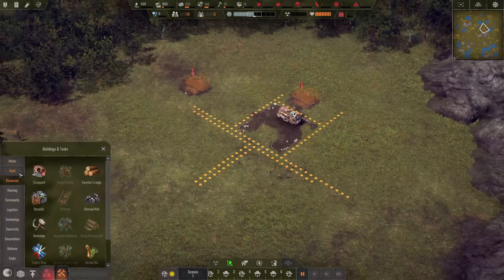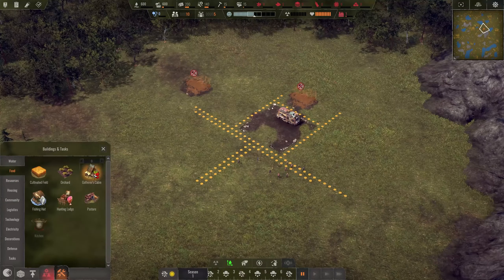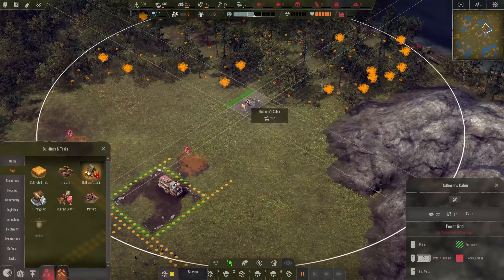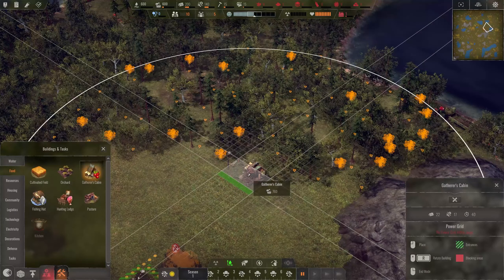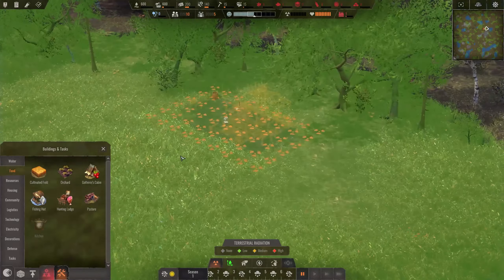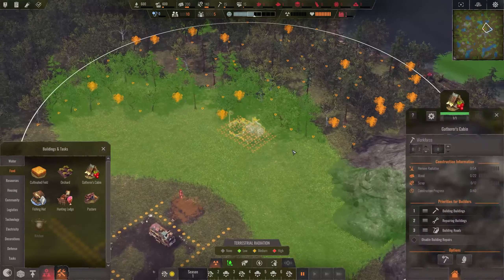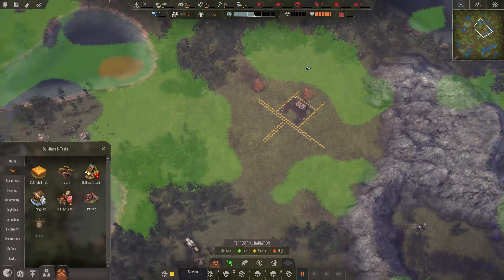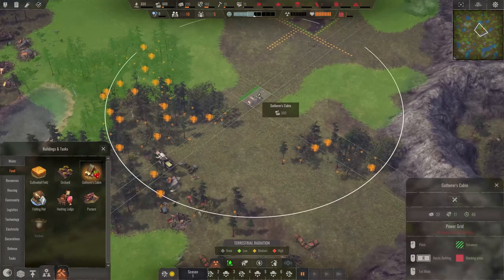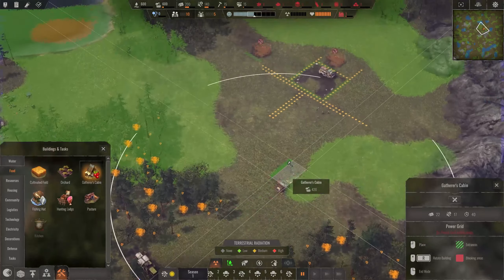Two wells we need early on. The other thing we need early on is a gatherer hut - something where we can get some food out - and we could have this one a bit more to the north up here. There's some radiation, so this is another important point of the game. Radiation levels increase and decrease over time, and there we have a little radiation zone. I'm not going to build in the radiated zone, so let's look down here.